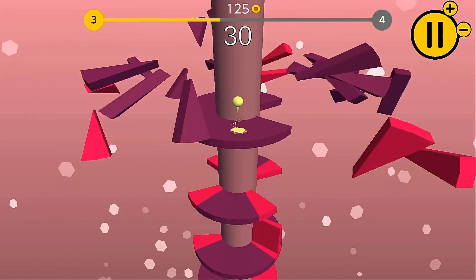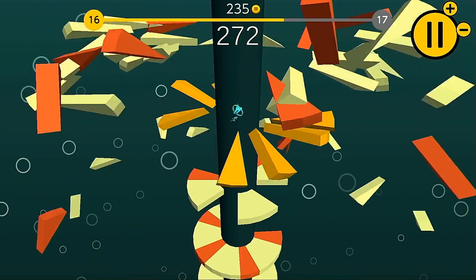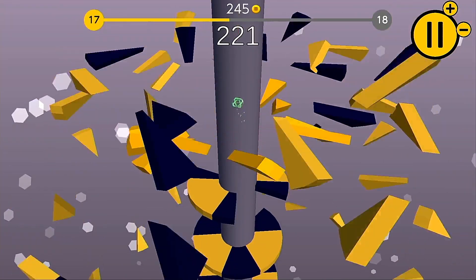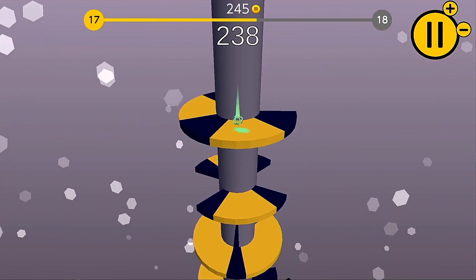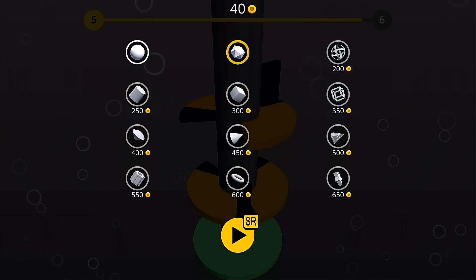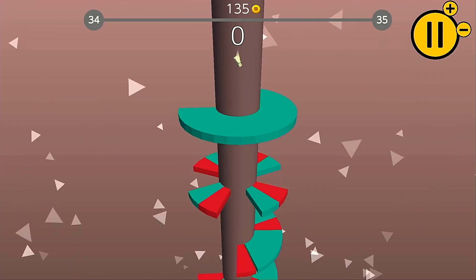In addition to points you're also able to earn coins. To do this you need to pass through three or more platforms in a row without touching them, and when you next come into contact with a platform you'll shatter it and earn five coins. The coins are then used to buy additional balls from the in-game shop, which come in various shapes and sizes but are purely cosmetic with no effect on gameplay.